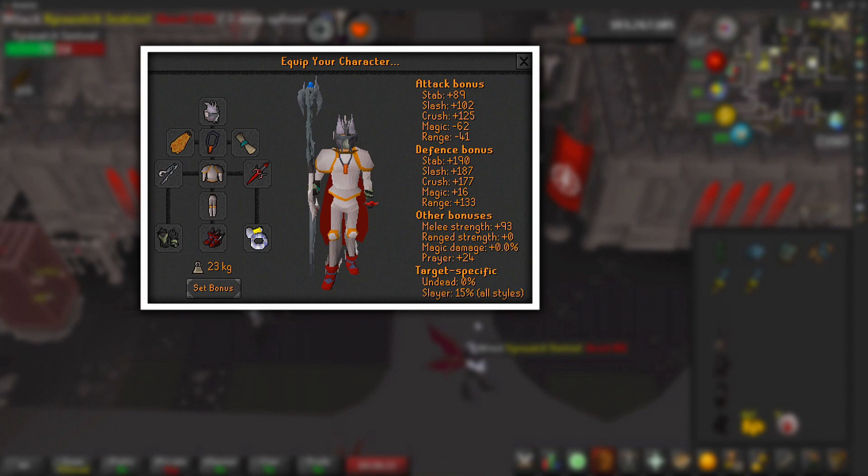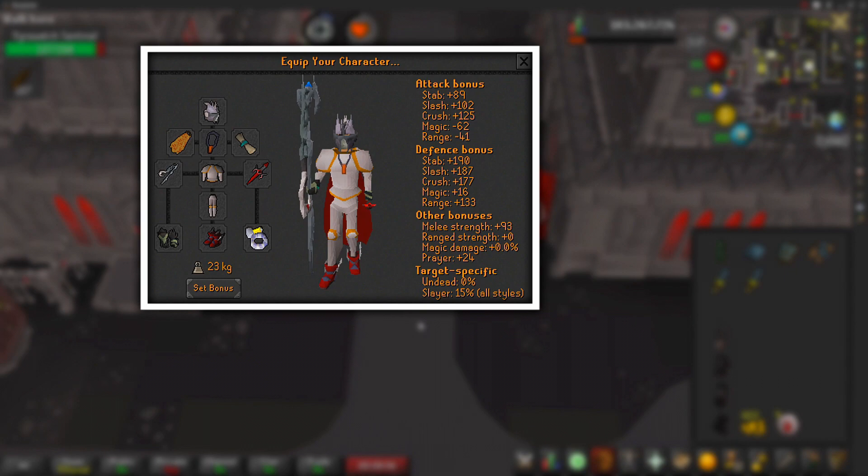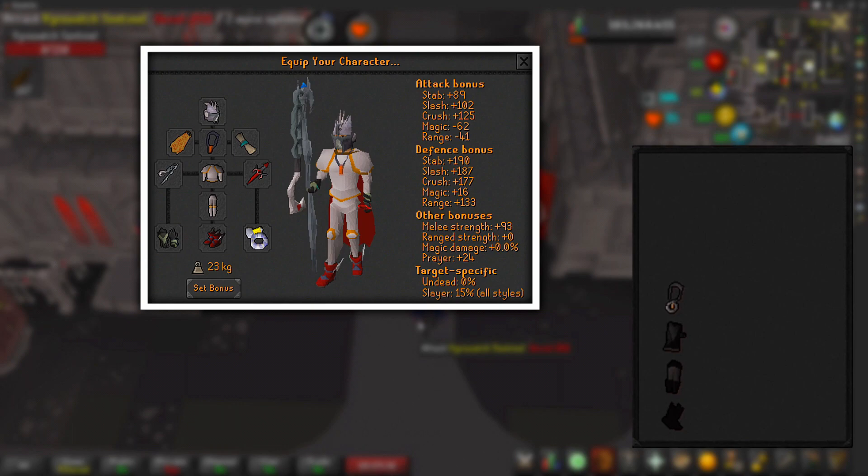My gear setup: I've gone with a Slayer helm since I'm killing these on a slayer task. Next is a Fire Cape with the Amulet of Torture and a blessing for extra prayer bonus. My weapons are the Dragon Defender with the Blisterwood Flail. Armor is Proselyte plate body and legs for extra prayer bonus, Ferocious Gloves, Primordial Boots, and a Berserker Ring. You can swap out any of these — for example, swap Primordials for Dragon Boots, Torture for a Fury, or Proselyte for Initiate.